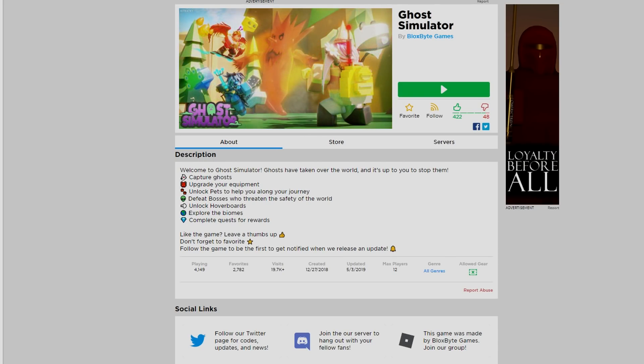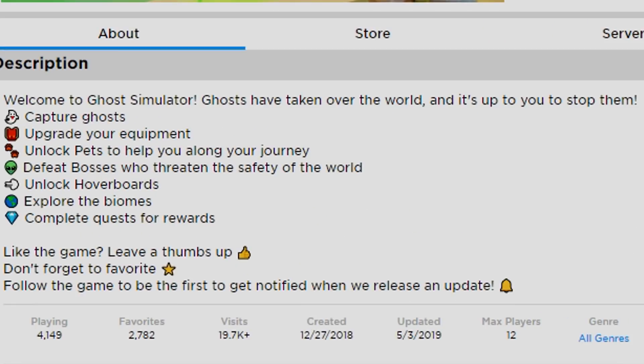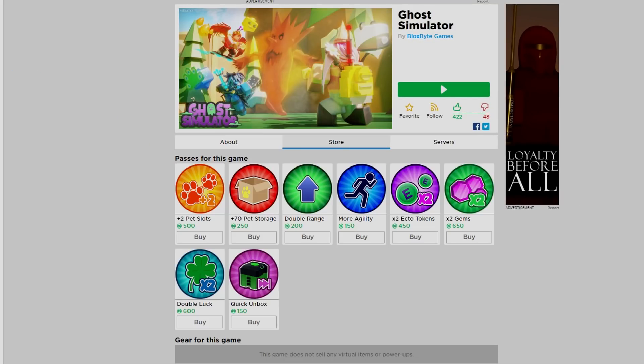What is up guys, it's your boy TW Desi here and today this is pretty unusual for me to be putting this on my channel, but this is a really cool game. It's called Ghost Simulator. Welcome to Ghost Simulator — ghosts have taken over the world, it's up to you to stop them, capture ghosts, upgrade your equipment, unlock pets to help you along the journey, defeat bosses, unlock hoverboards, explore the biomes, complete quests for rewards. Pretty cool, it's actually a pretty cool game.